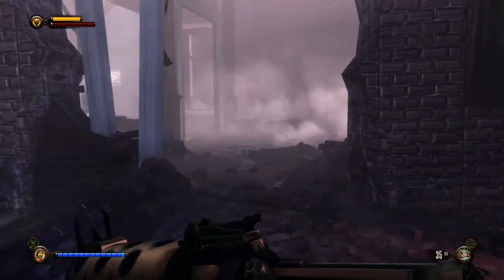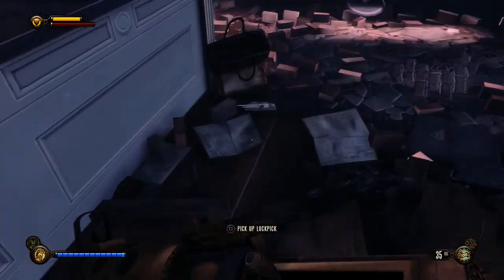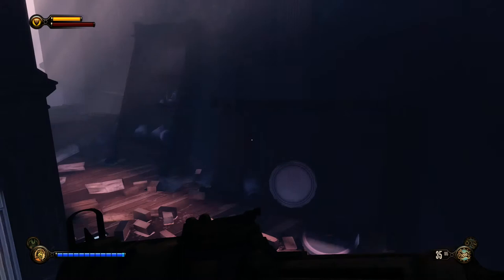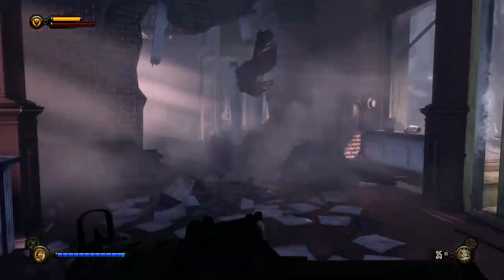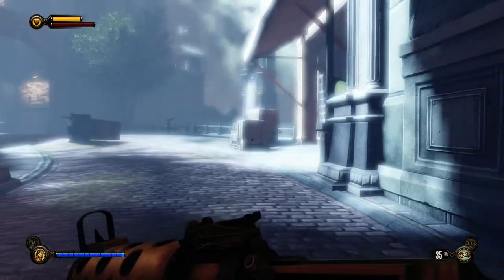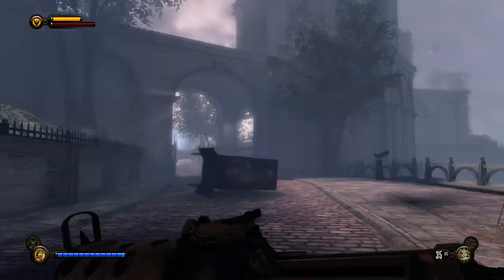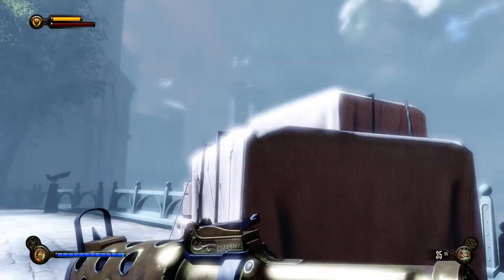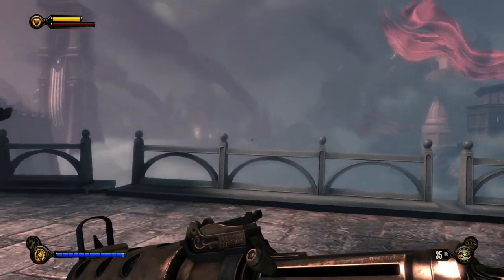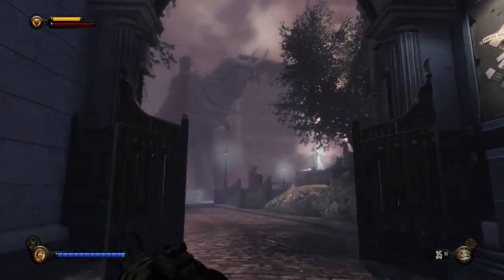There's another lockpick over here and a silver eagle bag. We're starting to get a little dry on voxophones — there aren't that many in the side areas over here. We'll see a few later on. That's closed off, and over there is where we need to go — Comstock House. We seem to be almost there.